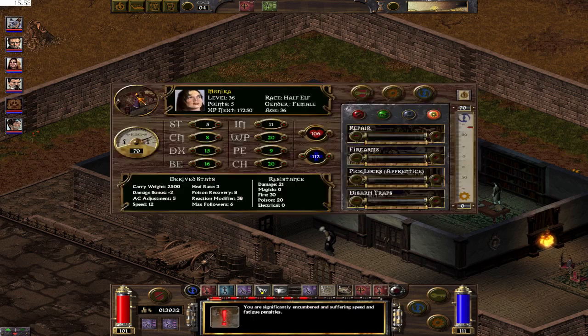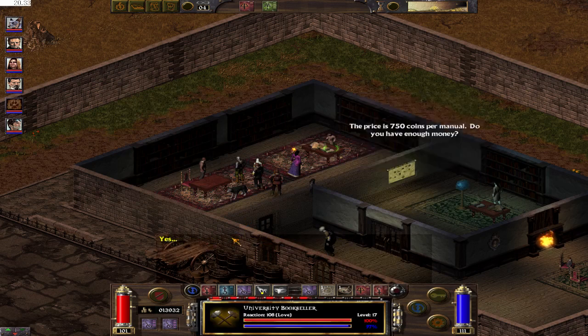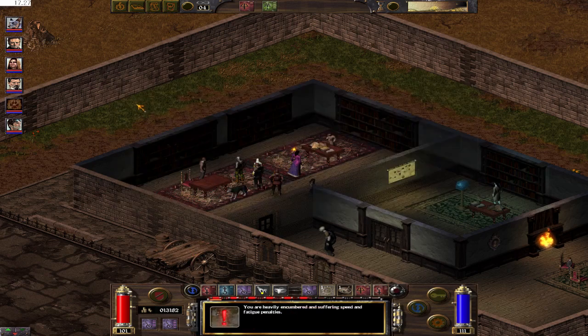I can explain the calculation behind this. Every manual gives me a bonus equal to my INT to my crafting skill. I have 11 INT, so I need seven manuals to achieve 77 points. This is final. This sound indicates I've reached the weight limit — I am heavy. I can only walk right now.